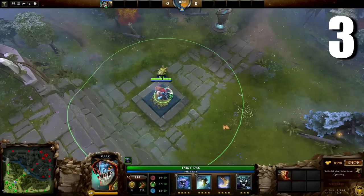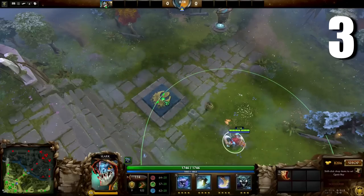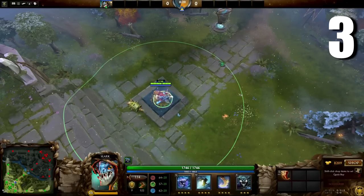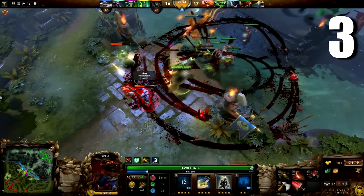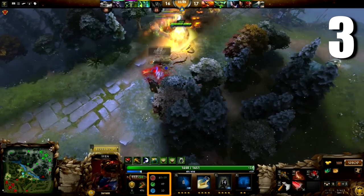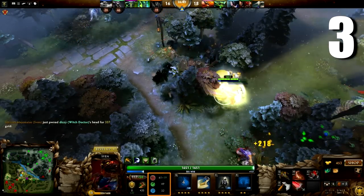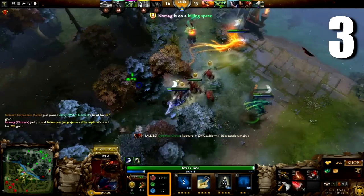With level 3 Shadow Dance and pretty much any boots, Slark has max movement speed. Therefore, it should take him one second to travel to that range indicator. Knowing this is especially important for better judgement when closing distances between melee heroes during fights — knowing how long it'll take your guy to get to their guy is pretty handy.